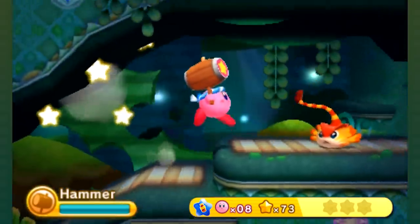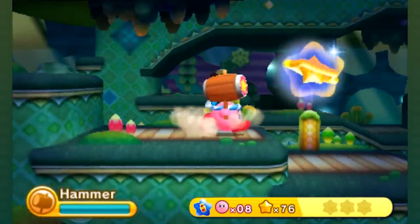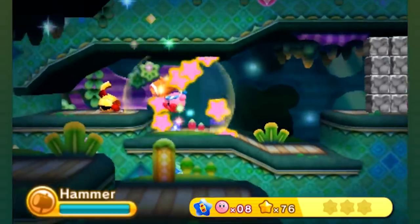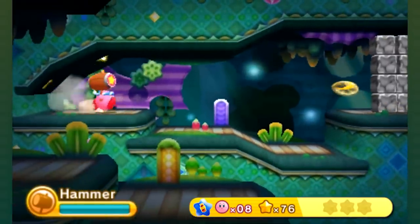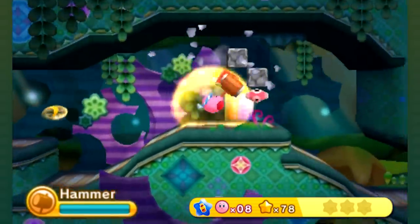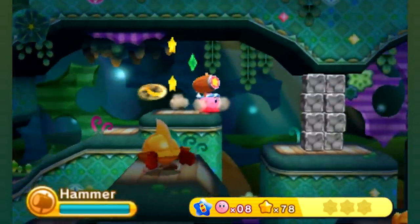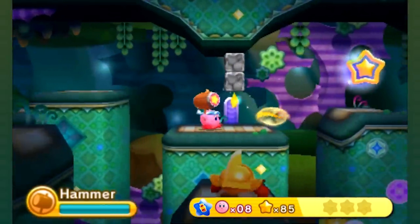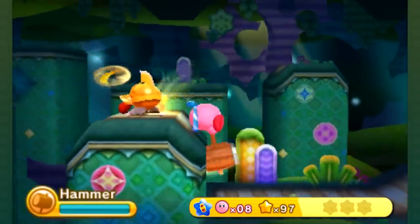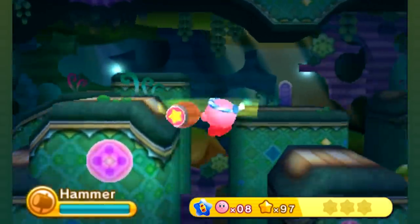If you find Kirby kind of hard to get used to — I've heard some people say they find it overwhelming with how many abilities there are, and even though it's usually just one button with different directions on the D-pad — I can see that. There's a lot of copy abilities and a lot of them have depth, like Fighter where it has a million moves that combo into a million other moves. If you ever feel like that, you don't have to switch copy abilities constantly. Find an ability like Hammer. You have invulnerability during the dash attack, it's easy to grasp, good at fighting, and it even has good utility. I'll be sticking with this for a long time.